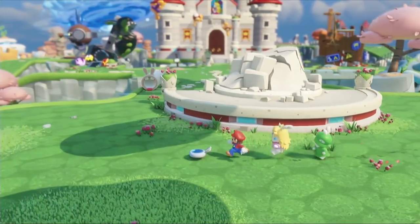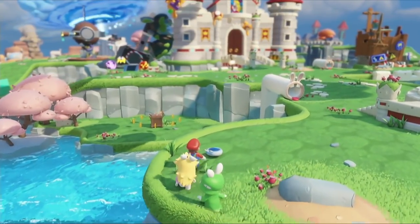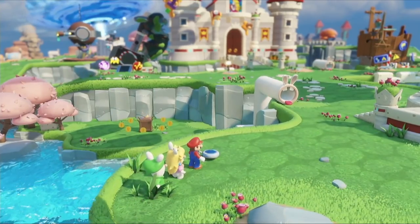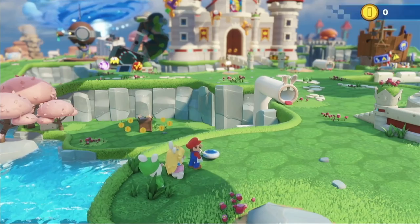The Rabbids have been teleported into the Mushroom Kingdom, and it made the world completely unstable and chaotic. So Mario, as a true hero, wants to save the day — but this time with some new friends.